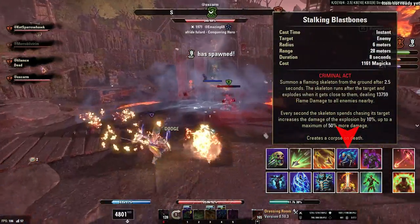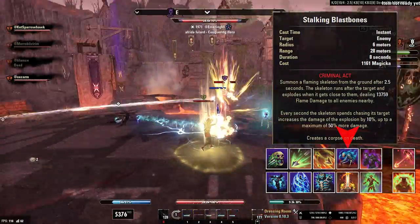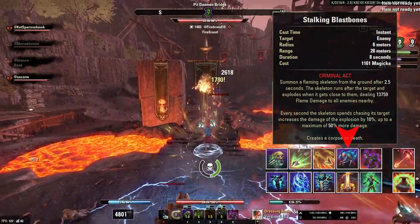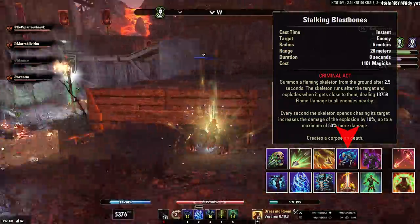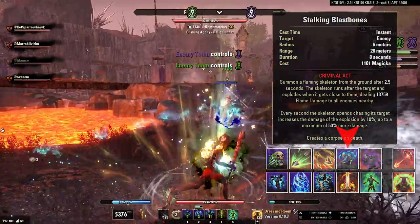The reason for the Magica Morph of Blast Bones is because it helps with Stamina sustain since it costs Magica — that's just less Stamina being spent. Plus it actually deals a little bit more damage than the Stamina Morph. I am giving up Major Defile, so there is a trade-off, but I do think it's a fair trade. Really either morph is fine — whichever one you want to use will work out — but I do prefer the Magica Morph.